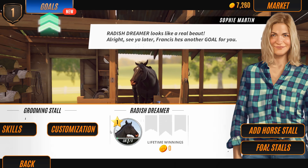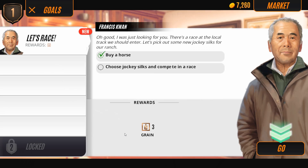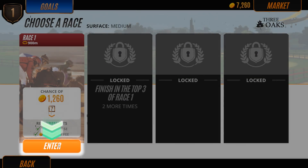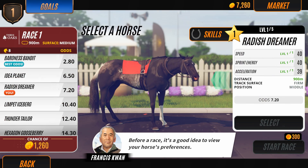Let's dive into the stories and carry things on. Oh good, I was just looking for you. There's a race at the local track that we should enter. Let's pick out some new jockey silks for our ranch. We're going to get some grain from doing this race. Let's go ahead and enter it. Everything's going great, I'm really pleased with this.